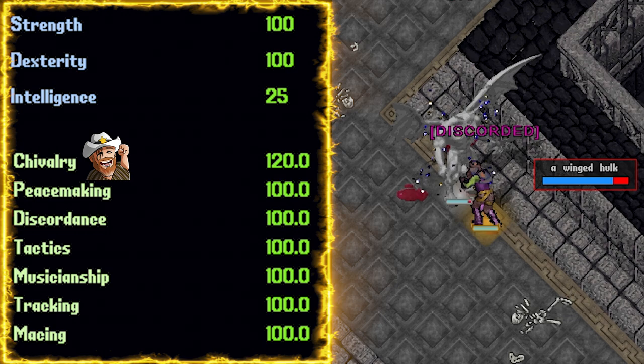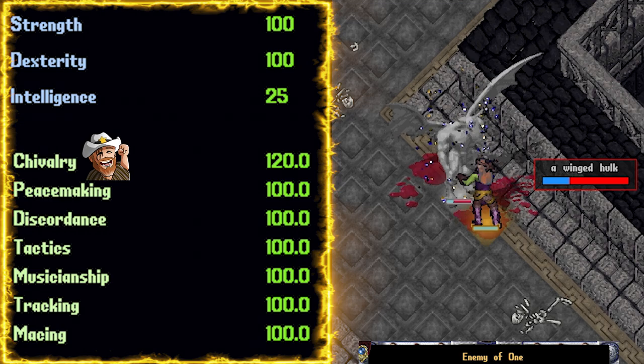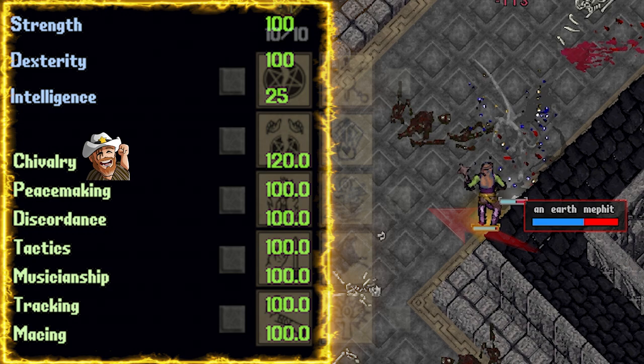Consecrate Weapon will increase the damage of your weapon specials. Enemy of One will increase the melee damage. Divine Fury will increase your swing speed — I'd suggest keeping this one on autocast. You can do that by clicking the gray box next to the spell on your Chivalry hotbar. Next up, Sacred Journey. This essentially gives us a free rune book with all towns, all dungeons, and all shrines, and if we use this ability, we gain a small damage bonus as well.